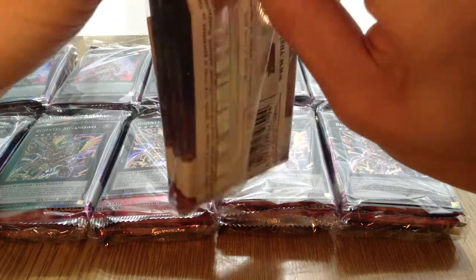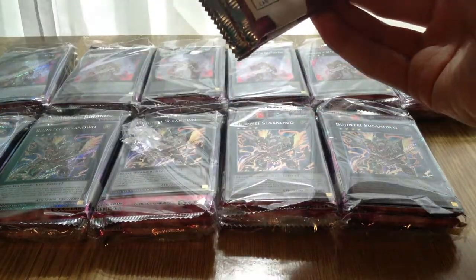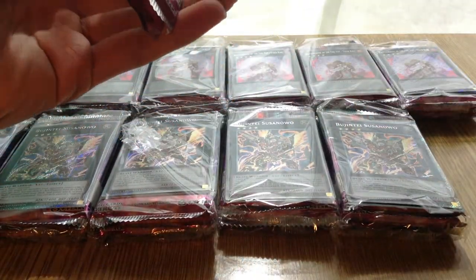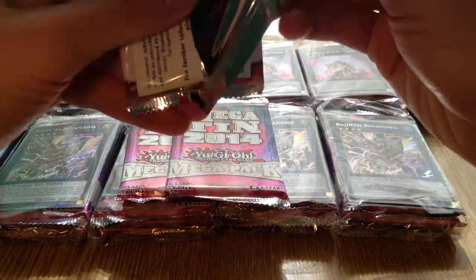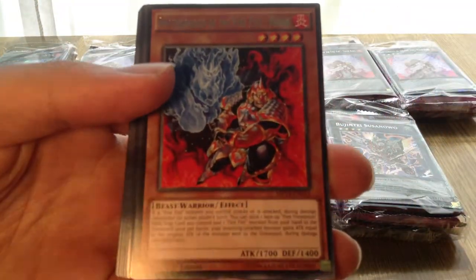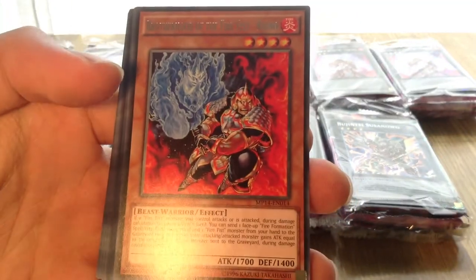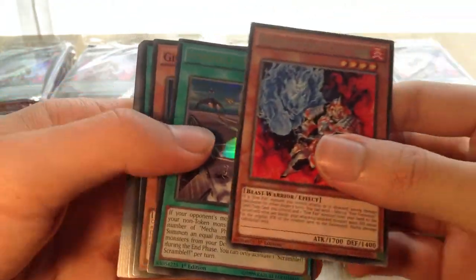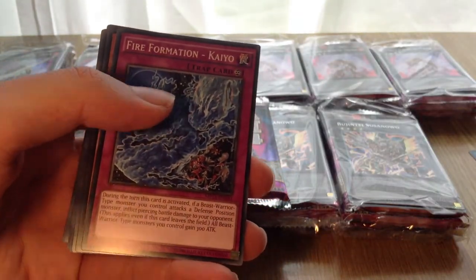We'll start with the Bujin one. Okay, let's see what we can get. Our first card is a Firefist Rhino, Scramble, Ghost Rick Mary, and a Spellbook of Judgment. Okay, I guess, with the Ghost Rick Mary, but not that spectacular.